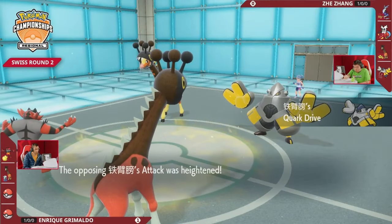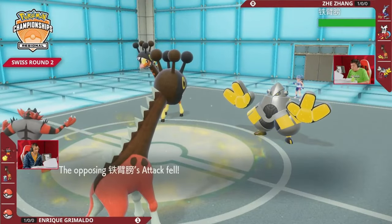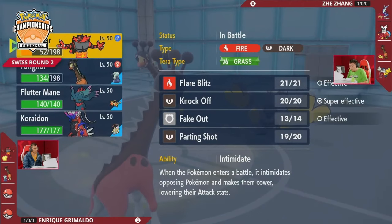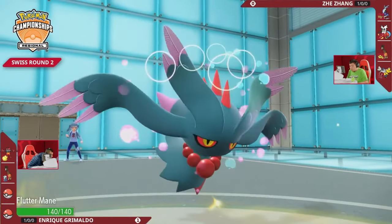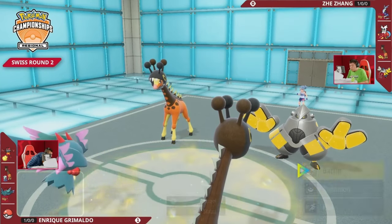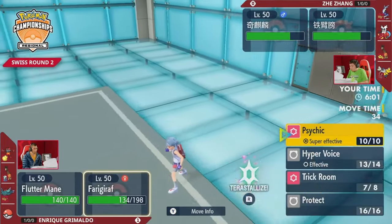Iron Hands is a great adjustment for Trick Room conditions — it can threaten Drain Punch and has Ice Punch. But Parting Shot into Iron Hands lowers its attack output as Enrique pivots Incineroar out. With Electric Terrain up giving Iron Hands a Quark Drive boost, and in Trick Room where it becomes the fastest Pokémon, a Wild Charge can mean enormous damage into Flutter Mane. The Parting Shot helps mitigate that, and Farigiraf gets some chip from Hyper Voice — not much damage, but the Throat Spray boosts it up.